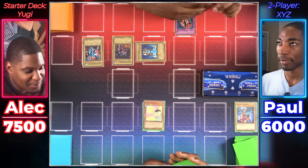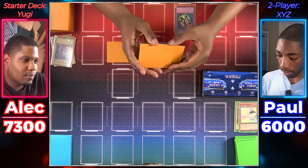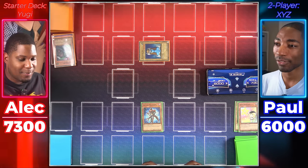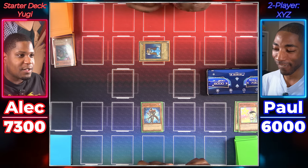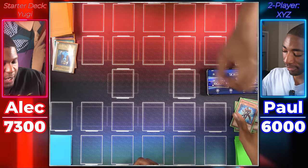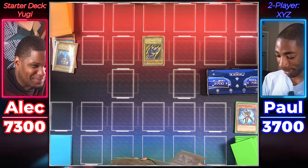Normal summon Star Drawing in attack position, attack Winged Dragon Guardian of the Fortress. I draw — Dragon Zombie, attack Star Drawing. I'll set a monster face down and end my turn. I draw — I'm going to normal summon my Ga Ga Ga Magician. Attack your face-down monster. You hit Trap Master — it will destroy a trap on the field. I'll destroy my Ultimate Offering. Draw — that was a pretty good plan using my monster to get rid of my trap card. How about I use your monster to make one of my own? I activate Change of Heart and take control of your Ga Ga Ga Magician. Then I'll tribute my Mystical Elf and your Ga Ga Ga Magician to summon Gaia the Fierce Knight — 2,300 attack. I'll use it to attack you directly. I'm actually pretty close to losing this.